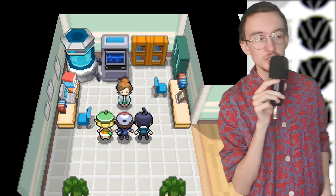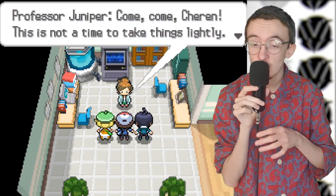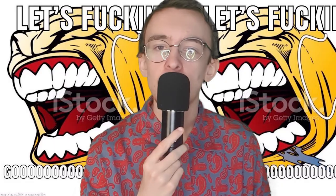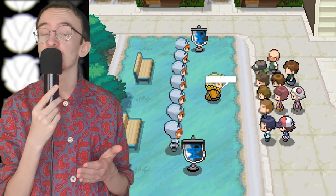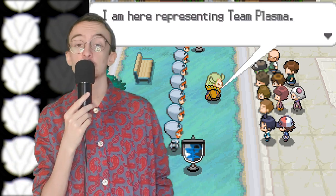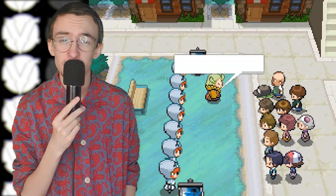After beating my rivals, we go down to see my mum - she says have fun on your journey. We go see Professor Juniper, she gives us our Pokedex and tells us to go out and complete it. I said no, I'm only going to be using a Sandile. We were well on our way. After being given a tour around the Pokemon Center in Accumular Town, Team Plasma were there holding what was basically a fascist rally, telling people of their plan to release all Pokemon - which is kind of dumb when they themselves are using Pokemon.